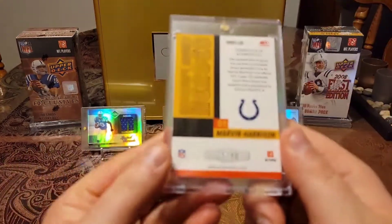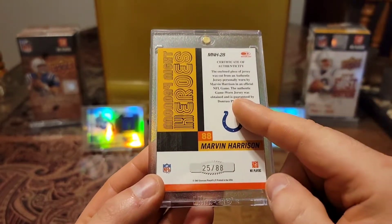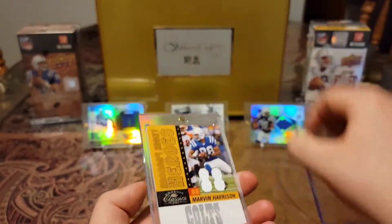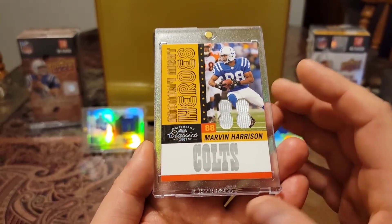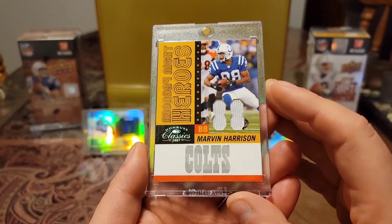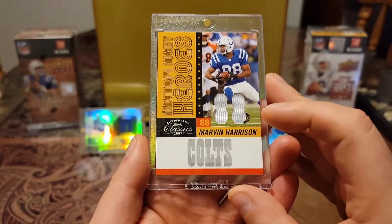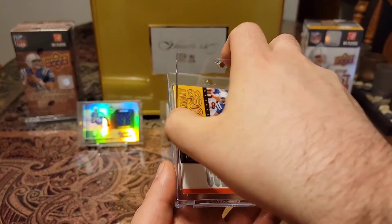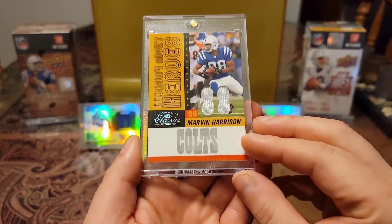Then we have a 2007, out of 88 — and 88 was his jersey number, so that's pretty cool — game-worn material, Monday Night Heroes, Donruss Classics. Check this out. How cool is this? You have the 88 cutout, and it's numbered out of 88, and his jersey number is 88 — it just all comes together. That is sweet. Then you have the logo that lights up. This is a freaking sweet card. Everything just comes together. 88. Love this.